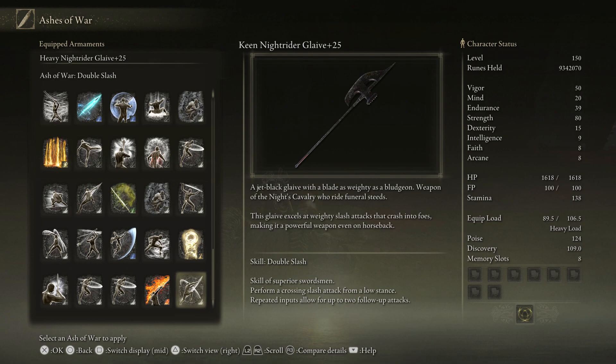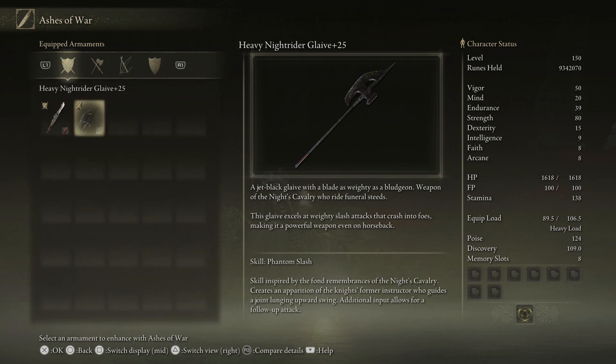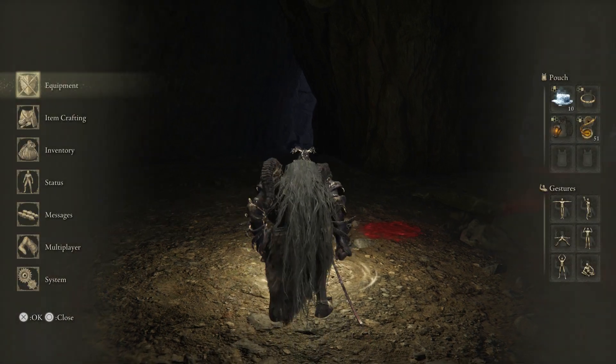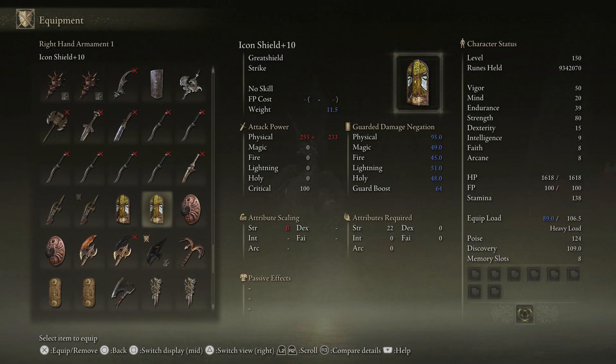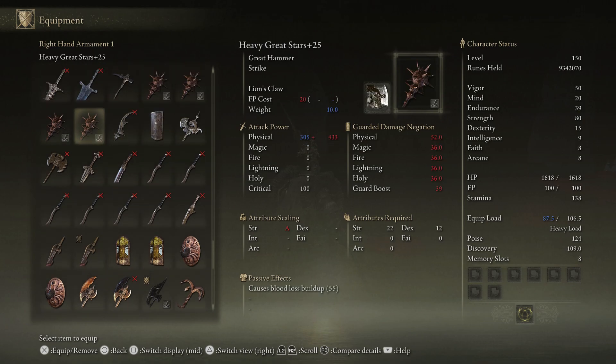I was using Double Slash on a Claymore previously, as I do like the Claymore, but after putting on the Knight Rider's Glaive the Claymore got dropped out of my rotation completely — I'd only ever use the Claymore in PvP scenarios. Both this weapon and those two Ashes of War are S-tier in my opinion.